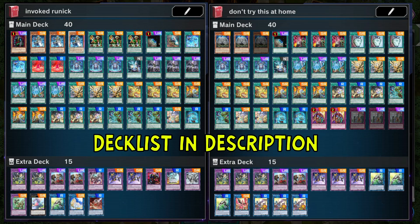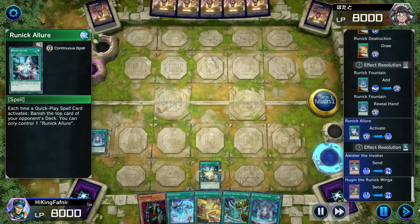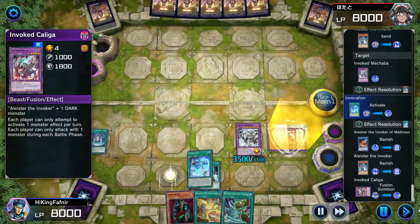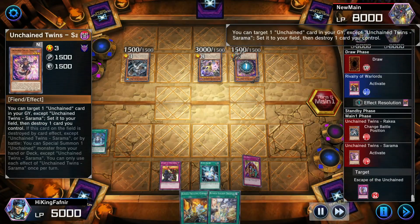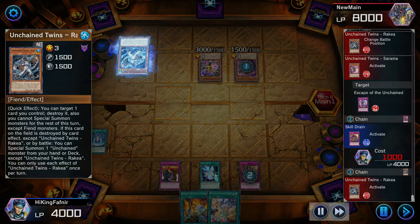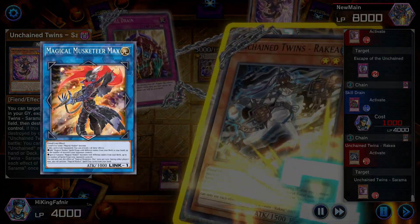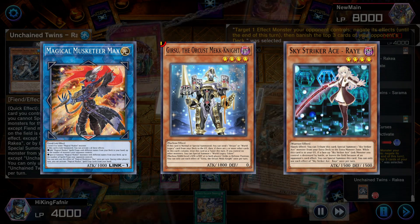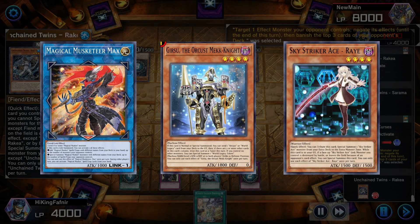I'm only going to showcase two Runic decks: Invoked Runic and Toxic Runic. Invoked Runic is more of a first turn setup with the Invoke Engine as an Ash Baiter for this deck, while Toxic Runic is more of a stun or floodgate version of Runic. There are still more versions like Musket Runic, Orcist Runic, and Skystriker Runic, but understanding how Runic works is the most important thing.